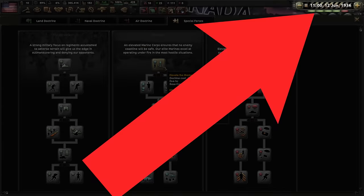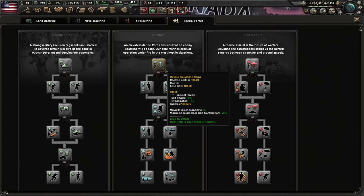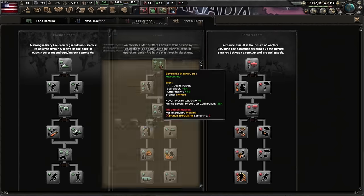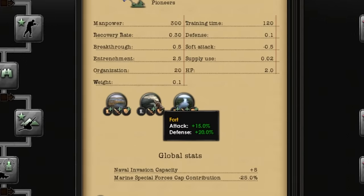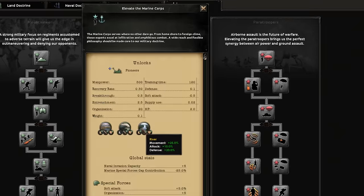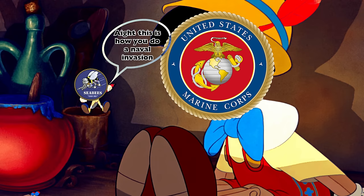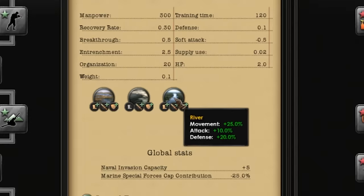By 1936, not a single bullet has been fired for the US Army, yet we have the ability to unlock marines. That also unlocks pioneers — basically like engineers but with a bonus to naval invasions. They're more specialized; they sit on the shoulder of regular divisions and provide a bonus to naval invasions, with a river bonus that's probably very popular in multiplayer.